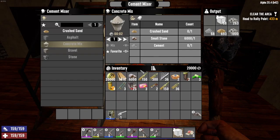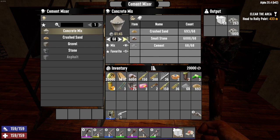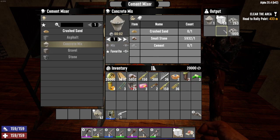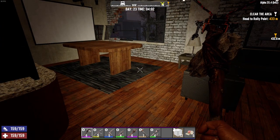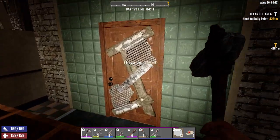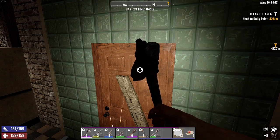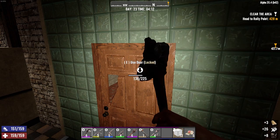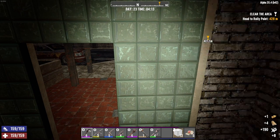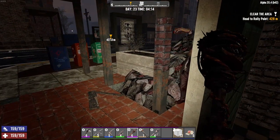Hey everyone, good morning! Welcome back to the Seven Days to Die Wasteland of the Dead series. I want to get some concrete mix going for upgrading. I need to go out and get some more cement because I don't think that's going to be enough for the upgrades, but at least it's something to start with. I'm going to clear this door out and replace it with a little bit of concrete.